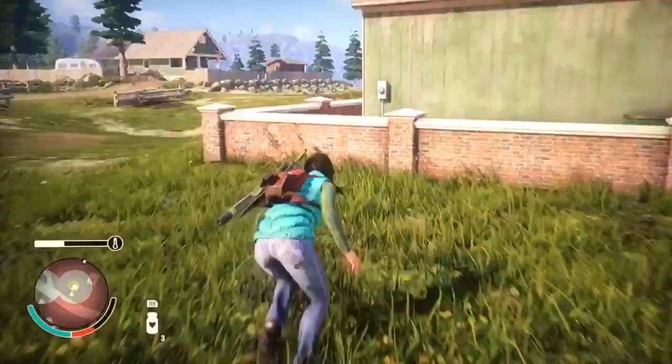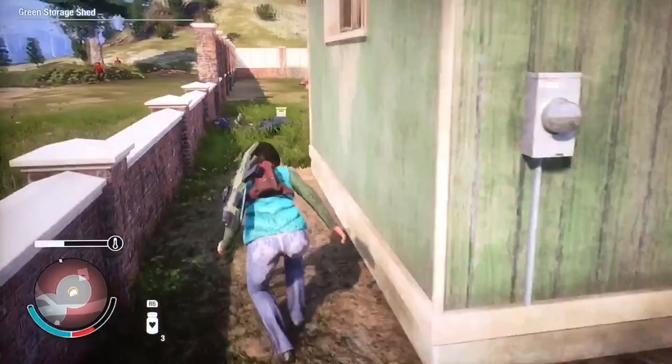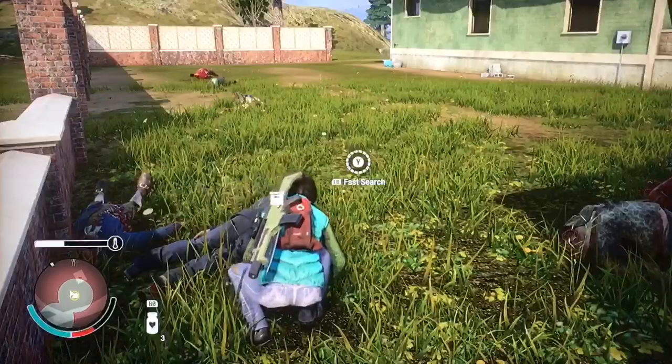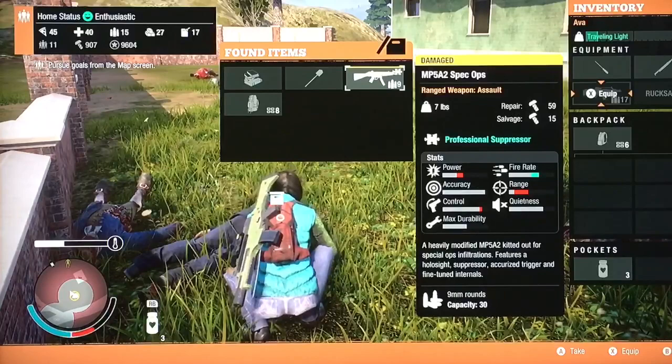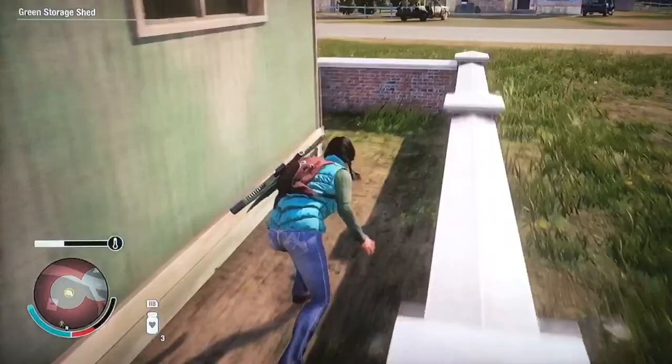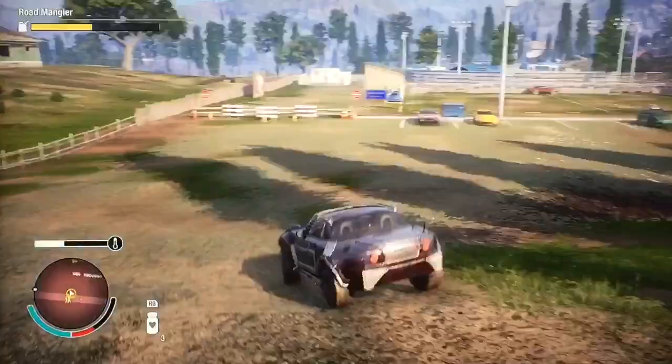There's a feral now but I'm going to show you why this is worth it. Here he is — you can see the stuff you get. There's the encyclopedia, the trench tool, and here we go — this MP5A2 Spec Ops. I think it's one of the best 9mm guns. Well worth it: the hiking pack, trench tool, and a book.